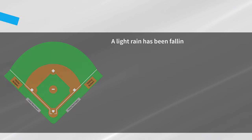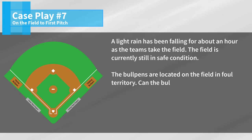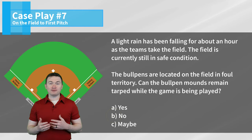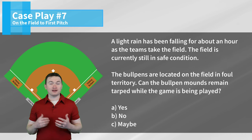Case play number seven: A light rain has been falling for about an hour as the teams take the field. The field is currently still in safe condition. The bullpens are located on the field in foul territory. Can the bullpen mounds remain tarped while the game is being played? The correct answer is no. If we're going to be playing the game because the field is suitable for play, then any mounds located on the field in the bullpens must remain uncovered.